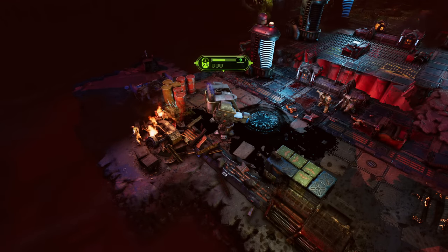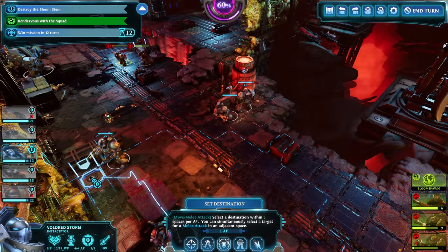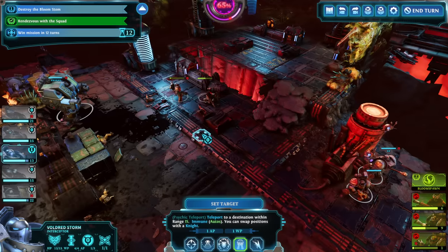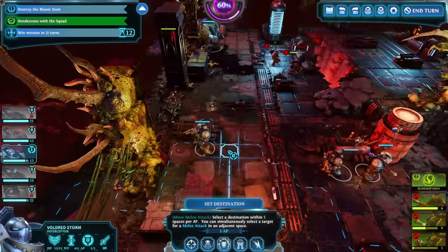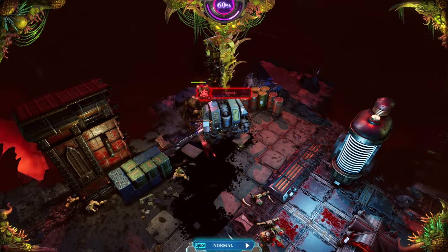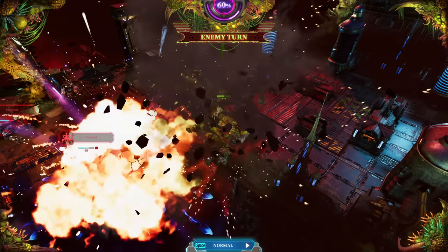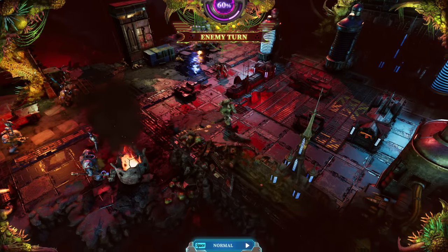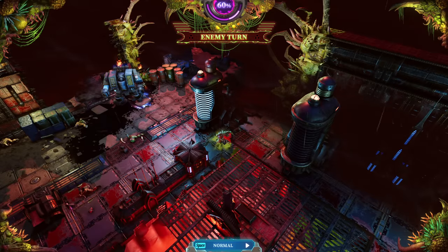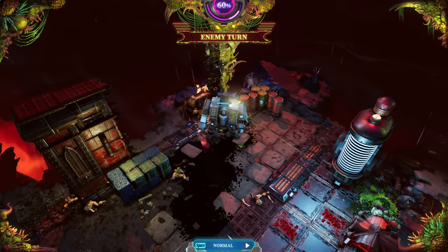Yeah, these guys will shoot the Dreadnought — not a problem, he will be fine, absolutely fine. There's no chance in hell you're going to reach him. So, there's a chance I could teleport — I have a 50% chance I'd get my AP back, but I'm not willing to risk that. I'm just going to move him here. They're most likely just going to shoot at the Dreadnought, which is fine — he has a lot of health. Oh, he's got the Plague Belcher. Whoa! I did not realize those weapons could actually blow up those canisters. I had no idea. The AI are generally useless at blowing those things up — I've never seen a Plague Belcher do that.